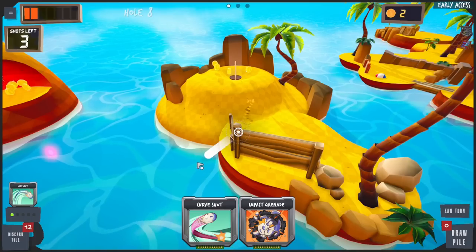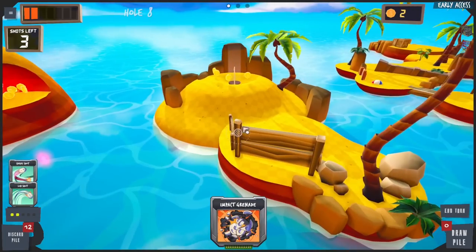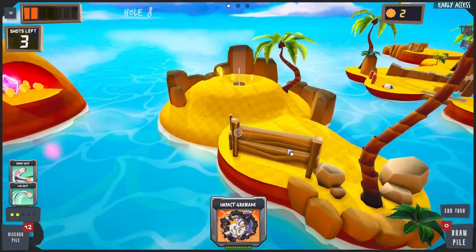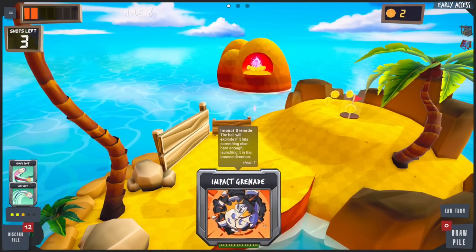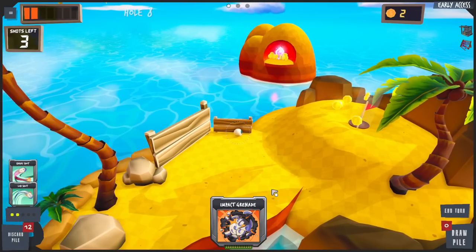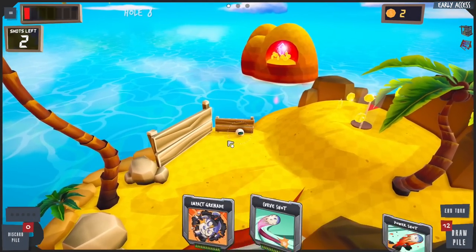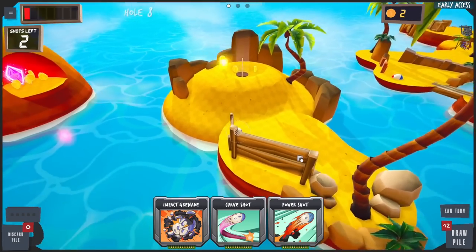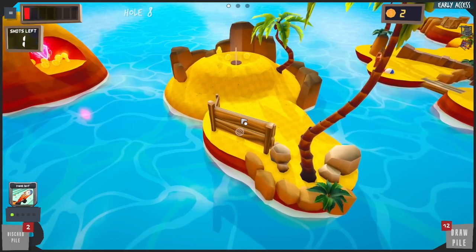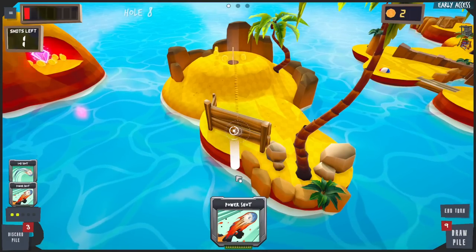I want to go for that crystal so bad but I don't know if I'm gonna be able to do it. From here there's like no way. Can we curve it over there? That curve is not helping at all. I don't know how the impact grenade works — it'd be crazy if it exploded and we still got our trajectory. Three shots — I'm gonna go for it. We're just gonna explode this. That did not work at all. We got one shot left — a lob shot and a power shot. I'm gonna go for that rock. No — it's all over.